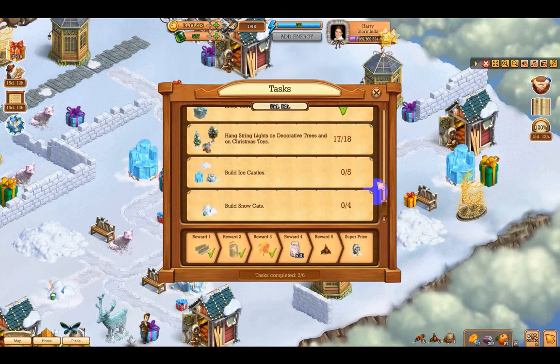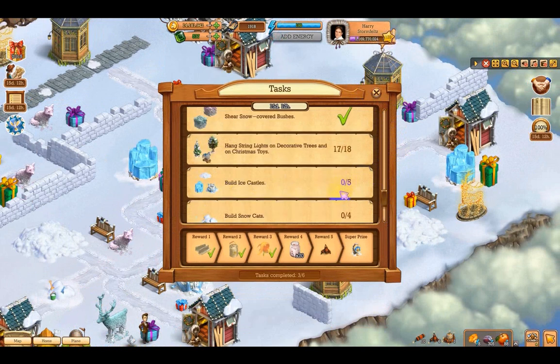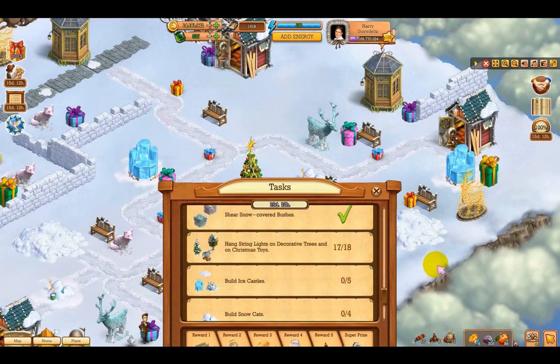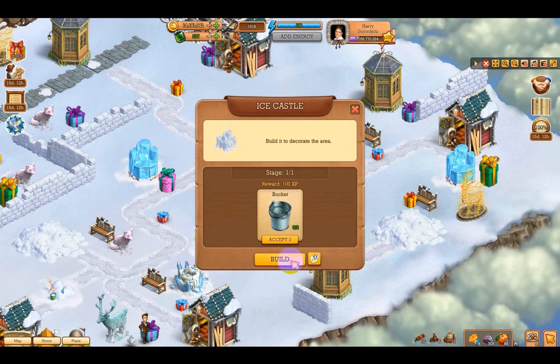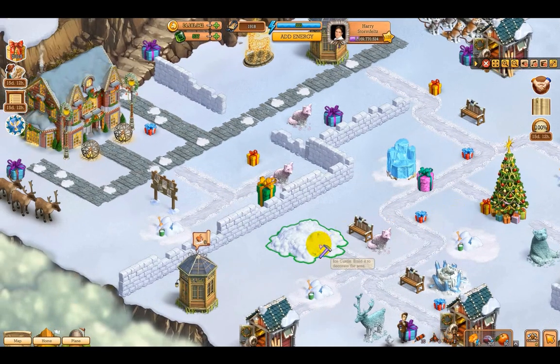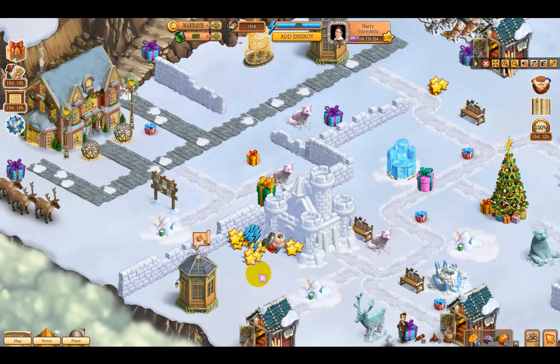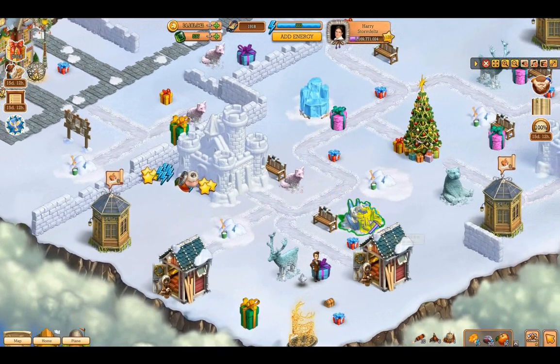Let's see what we have yet to do — we have three, but we are missing one of them. Build the ice castles — five of them. We have this with buckets, thank you, nice little castle. Here's another one, awesome. Then we have — we'll come back to the snow cat.